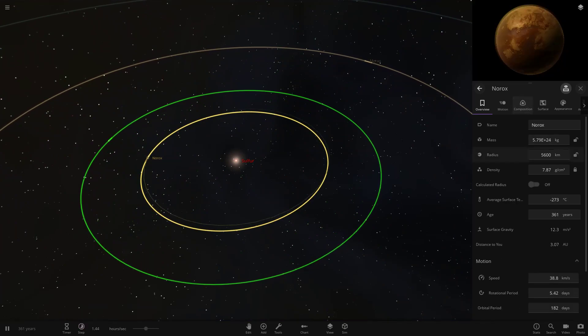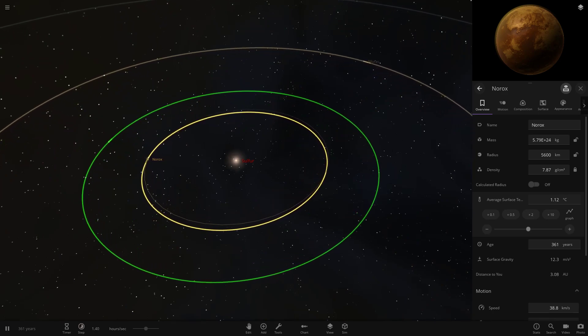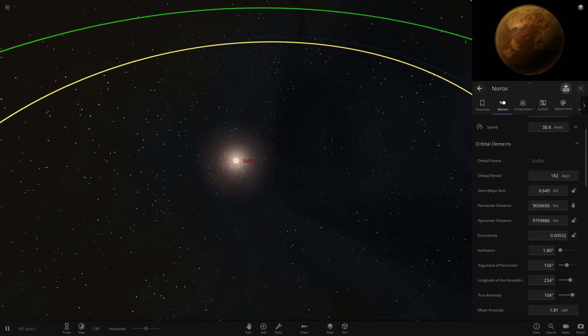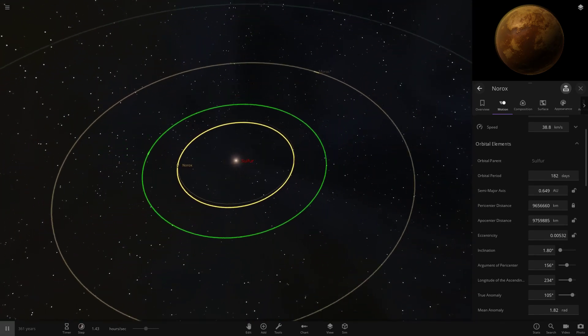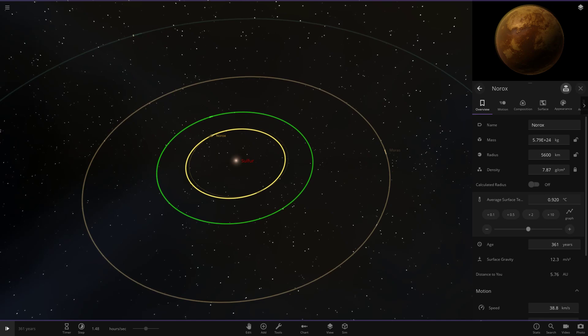Norox, the closest object to the star, should warm up — but the simulation doesn't seem to want to run very fast, probably because of all the moons it's trying to simulate. It only gets up to around one degree, so it doesn't actually heat up that much. It's 182 days from the star and about 0.6 AU out — close to Mercury-Venus distances. We can't really run it faster, so we'll reopen the simulation in case any objects were destroyed.